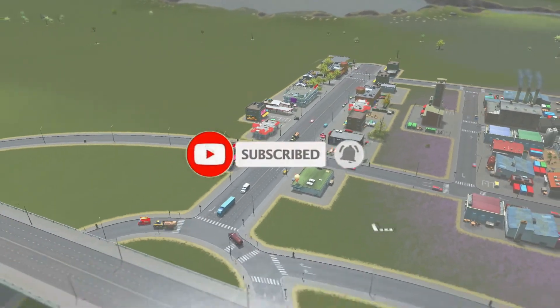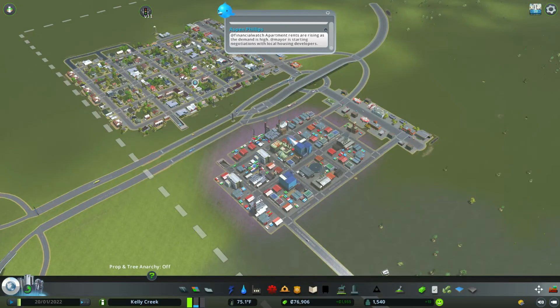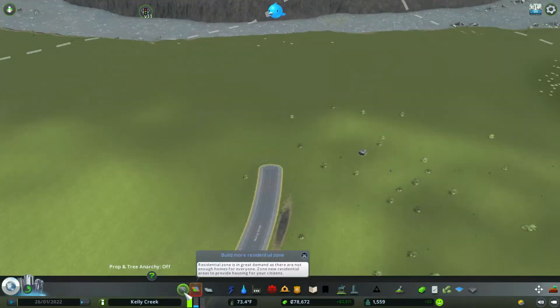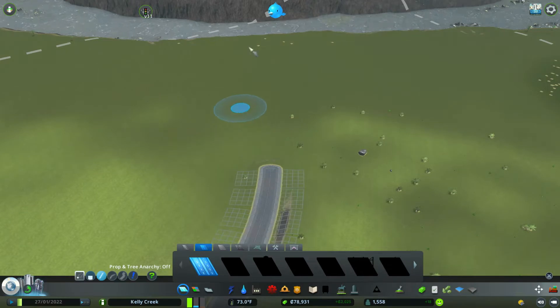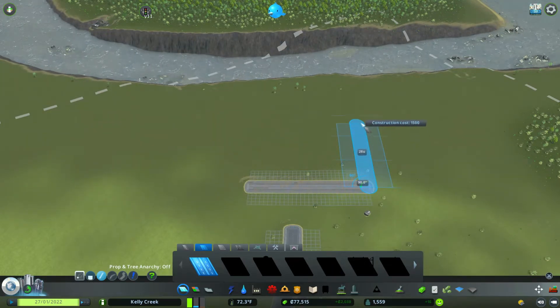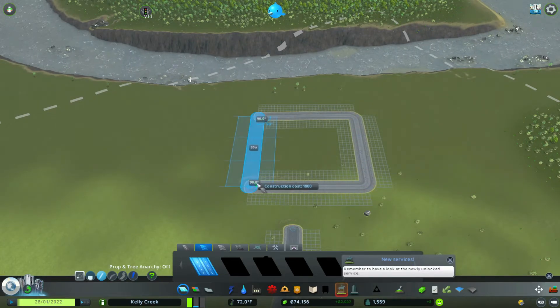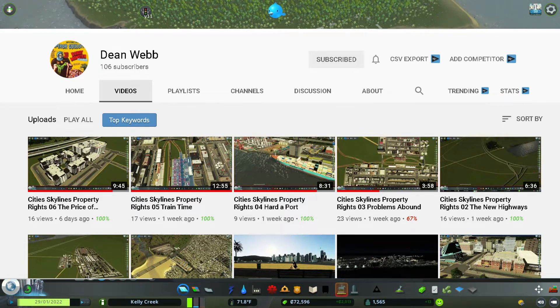Good morning, good afternoon, and good night. Welcome back to another episode of Cities Skylines Sunset Harbor DLC. We are back here in Kelly Creek. Welcome back to Kelly Creek! Today I'm going to show you how to build a new town center. I'd like to thank Dean Webb for the Kelly Creek name idea - I placed a poll on my community tab and Kelly Creek won, so congratulations Dean.